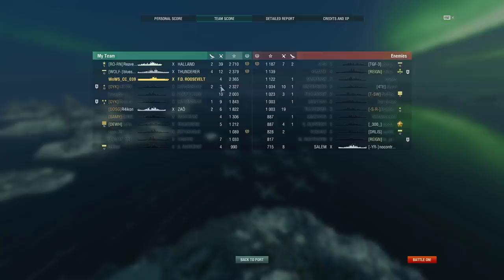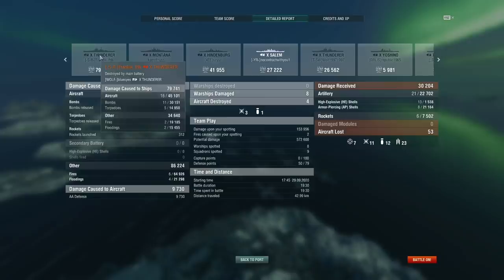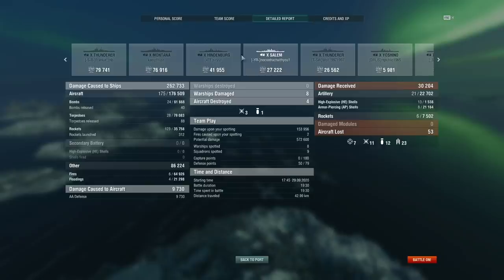I'll also compliment this Puerto Rico — if you didn't notice, she actually pushed into the middle and was kind of left dry on her own. I feel bad that I didn't try to support her more. And 86k from fires and floodings — it's not like this ship is some extraordinary fire-starting machine, so that's additional damage you might not normally expect. A lot of the damage to the battleships was fire damage, but the Salem and Hindenburg just took alpha damage.